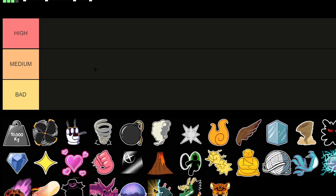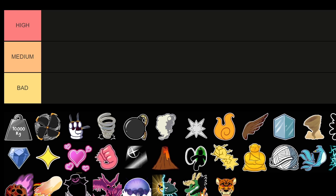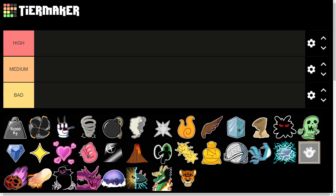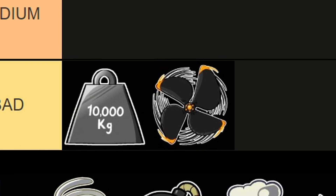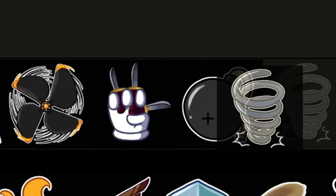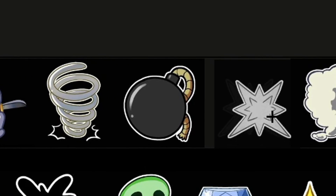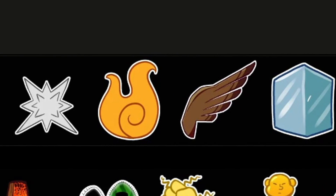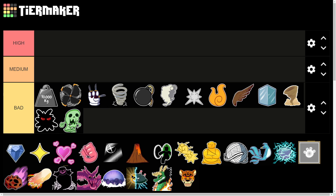First, let's get the boring stuff out of the way. If you're trying to trade your Kilo, Spin, Chop, or all the devil fruits in the first layer — they are basically useless. Nobody wants them and you cannot make a single profit off them. So without wasting time, I'm going to rank these in the Bad tier: Bomb, Smoke, Spike, Flame, Falcon, Ice, Sand, Dark, Revive — all go in the Bad tier.